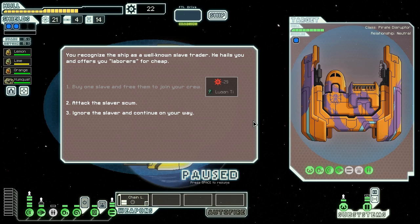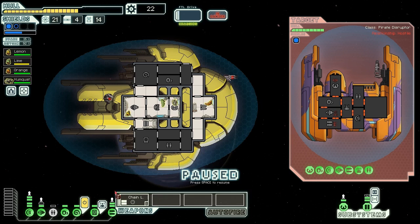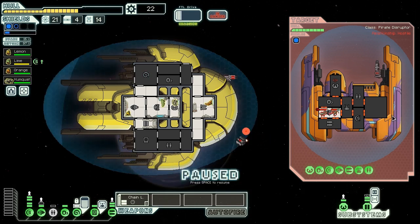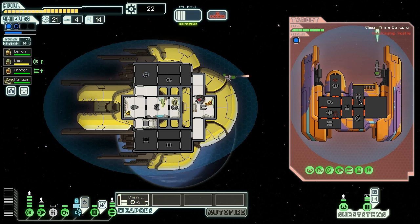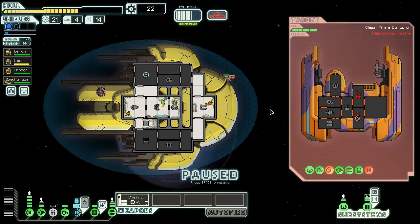We recognize a well-known slave trader. He hails us offering laborers for cheap, but we attack that slaver instead. He has a laser drone and a heavy laser that could get through our shields with good combos, but we should be mostly safe. They have a clone bay on board so murdering crew is tricky. We take pot shots at their shields to make them more susceptible. Our shields hold up nicely, giving good experience for our shield crew.